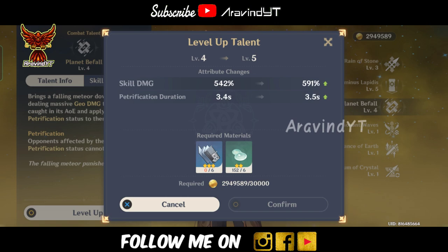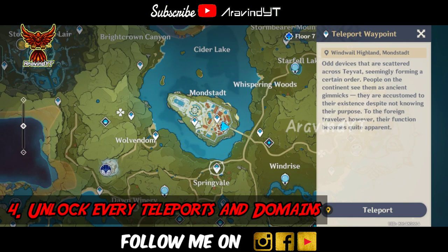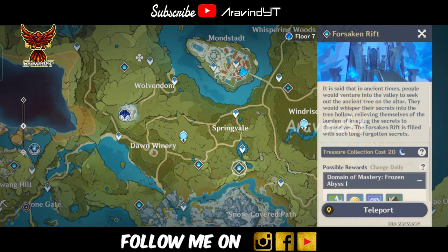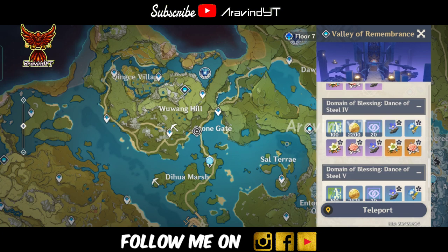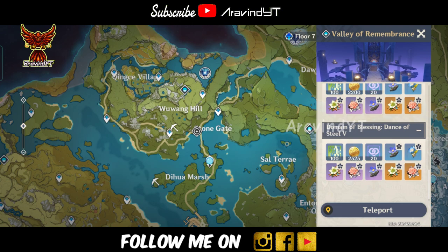The main priority is to unlock teleport waypoints and Statues of the Seven. Also unlock the story and domains to earn rewards and primogems. This is one of the most useful things to do.